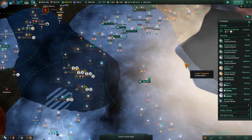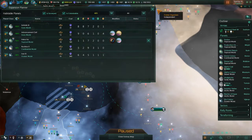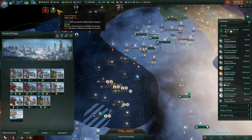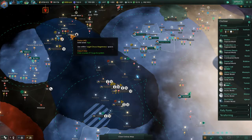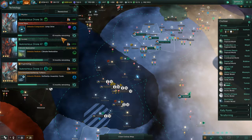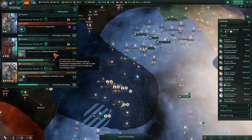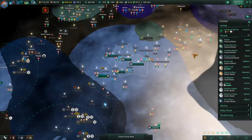Any other places we should colonize? The Gaia world is still top of the list and that's not going to happen just yet. We're 86 months out on one thing. Jump drive in 53 months, and we can actually terraform tomb worlds — and these guys are tomb worlds. That'll be relevant for us in a little while.